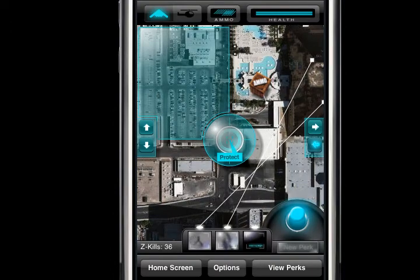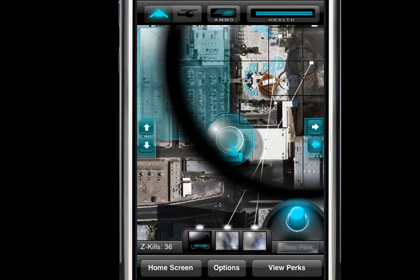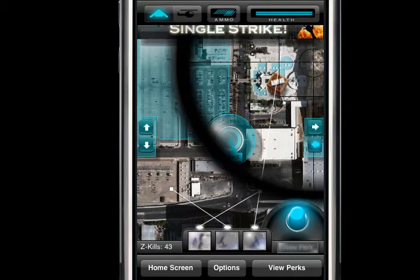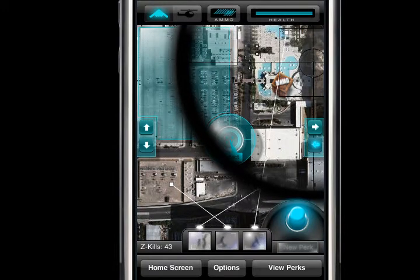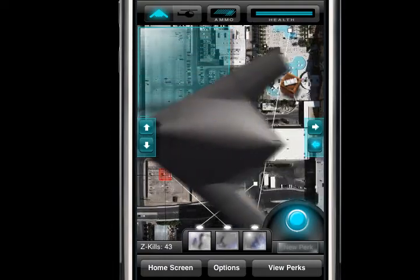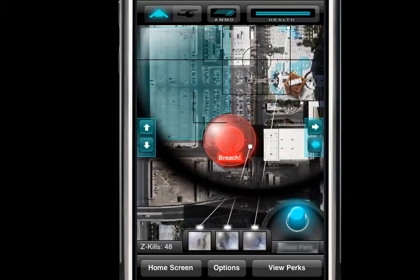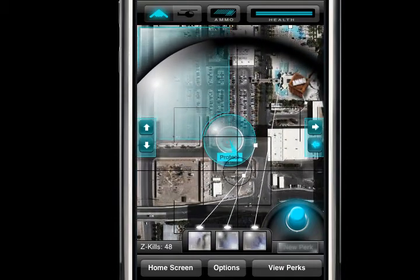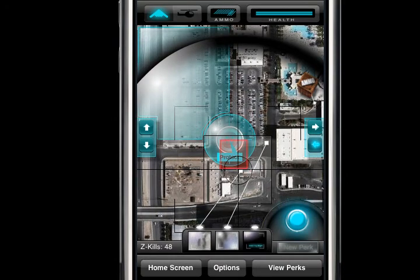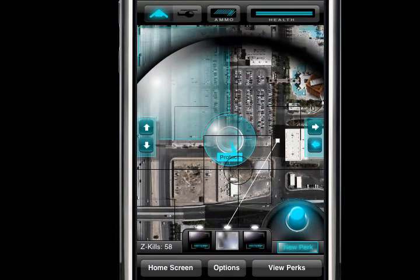Demoing this with the mouse makes it seem easy to drop bombs exactly where zombies are going to be. But when you're using the actual iPhone or iPod Touch and just touching the screen, it's a lot more imprecise — there's randomness in where your finger touches. With the push button control, you can set it up where zombies are about to be, lie and wait, then click to drop the bomb.